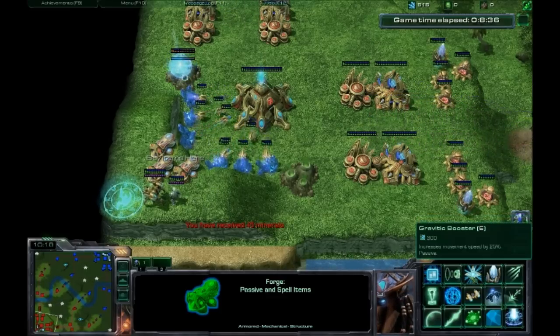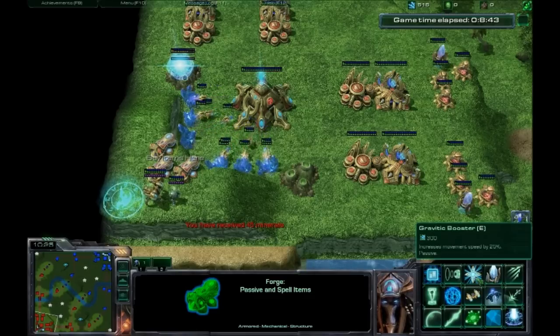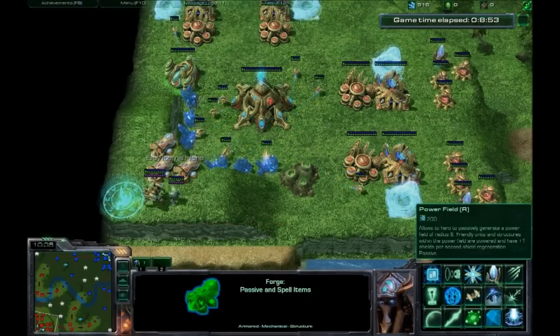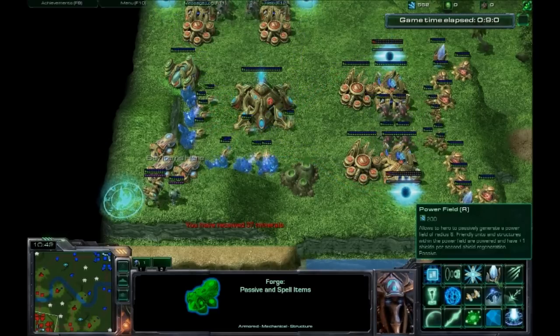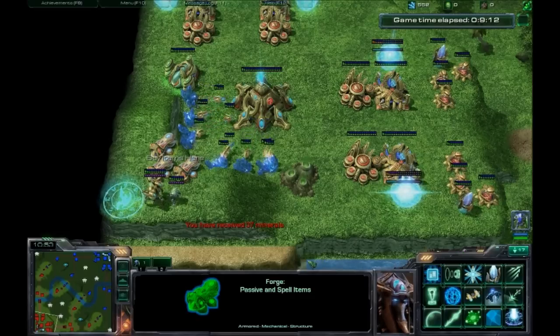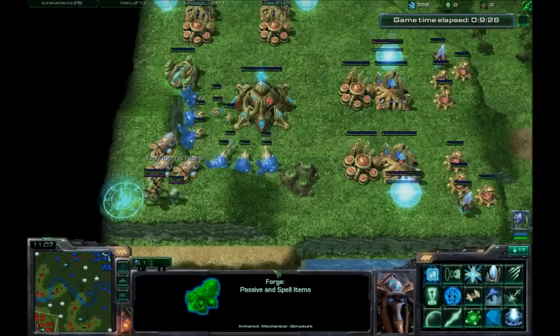Next, we have Gravatic Boosters — the Toss speed item. Very, very important. Avoid ganks, help you gank, etc. Speed is good. And next we have Power Field, which is a very interesting item. It will increase the regen of all units around you for shields by one every second. Most of the time it's not very useful, but getting it for Immortal, Archon, or Dark Archon will be very good — worth having instead of a regen item. If you have Power Field, you can even power your cannons up with it.